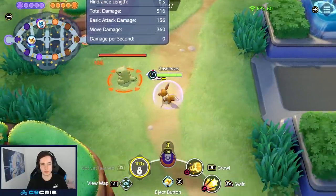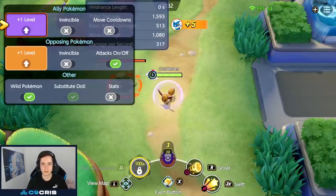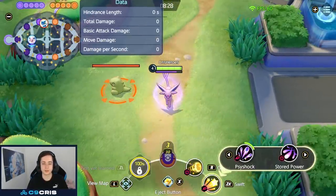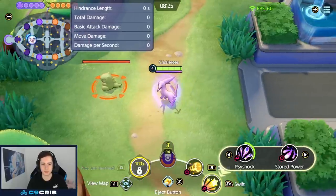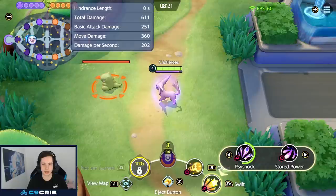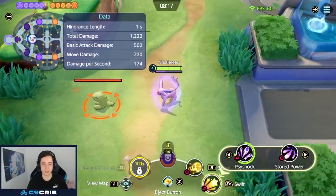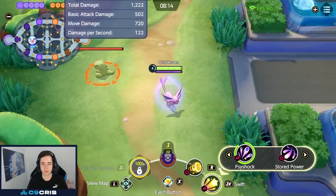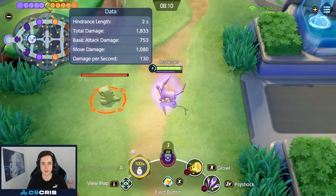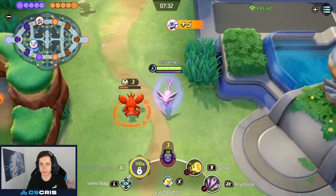For auto-attacks, Eevee has normal boosted auto-attacks with more damage but no special effect. Espeon gets a different boosted auto-attack — it charges up a purple bar, and once it reaches max stacks you get a boosted auto-attack that pierces and hits multiple targets. It also slows a bit. The damage is super small, but the small slow is what you use it for — you slow someone and then try to hit your skill shots afterwards.